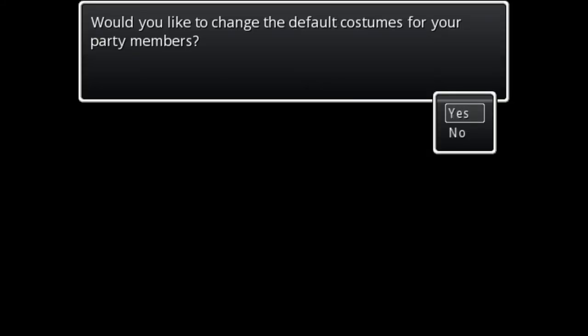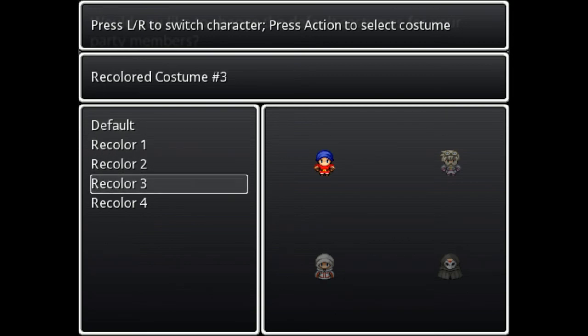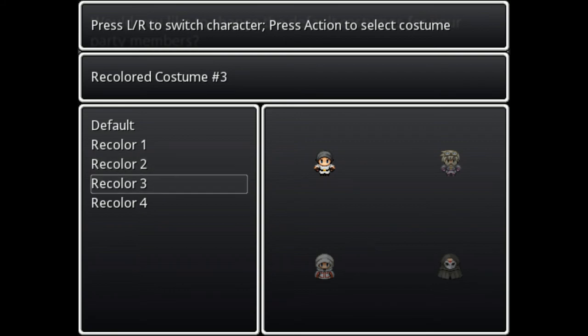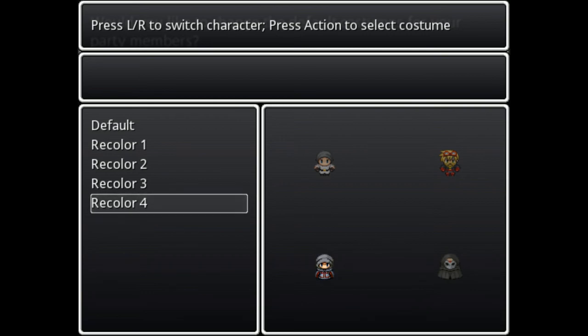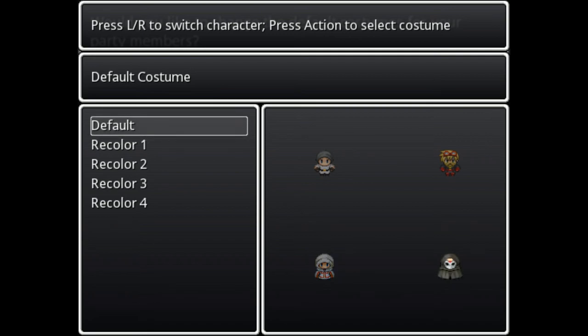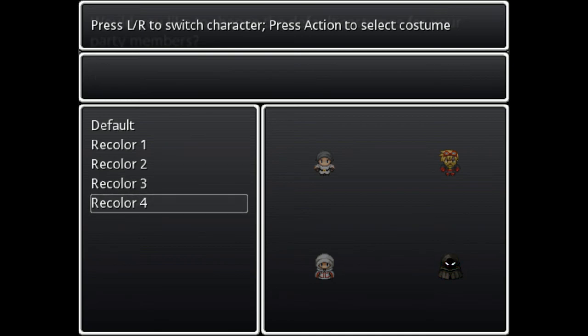Would you like to change the default costumes for your party members? That's pretty cool. Let's see - yellow for the thief. I think I like the gray and white on you. For Sid - I think I like the red and black on you. For Ivory - I think I'm just going to stick with the classic, it works out fine. And for the black mage Ebony - I like that one right there. You can't see anything except for his eyes. I love it.